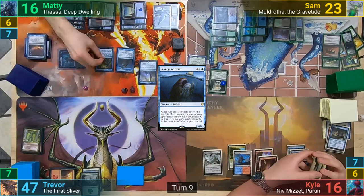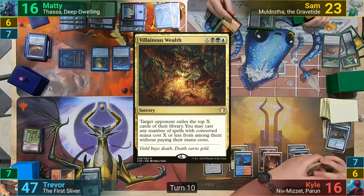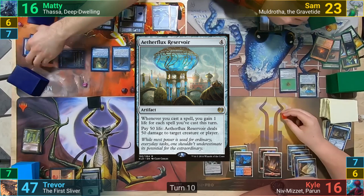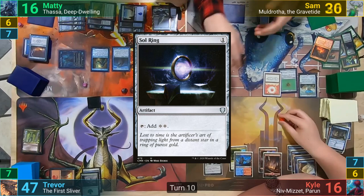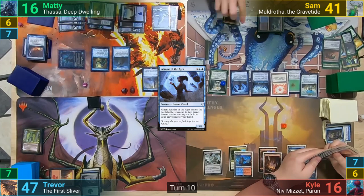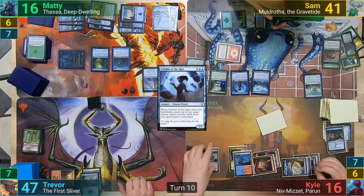We then move to the end of Maddy's turn, and he blinks the Riverwise again, brainstorming before passing to Sam. Sam draws and taps all of his mana for a massive Villainous Wealth, targeting Maddy. He hits a surprising amount of lands but does get some notable spells, and gets to cast an Aetherflux Reservoir. He plays a Wayfarer's Bauble, gaining 3 from the Reservoir, then casts Sol Ring gaining 4, a Bident of Thassa gaining 5, and finally a Scholar of the Ages gaining 6. He returns the Villainous Wealth back to hand as the Scholar enters. Sam then cracks the Bauble, finding another basic and giving his Expedition another counter, before passing turn.